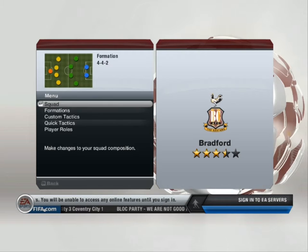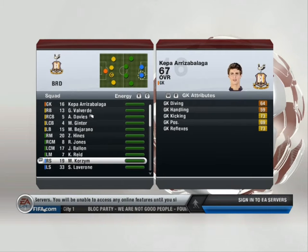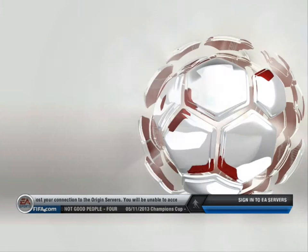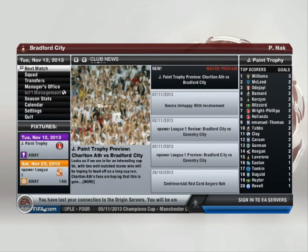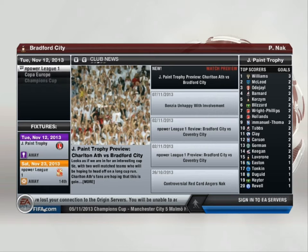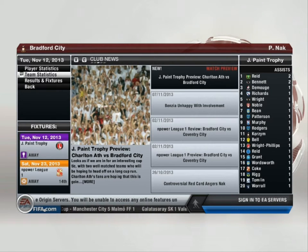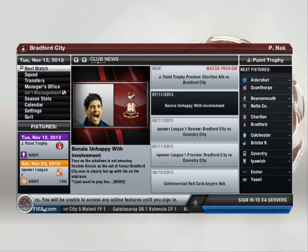Let's look ahead to the next round of fixtures of the Johnston's Paint Trophy. In the tie of the round, Charlton Athletic host Bradford City, Coventry City entertain Ipswich Town, Bournemouth host Notts County, Swindon Town entertain Plymouth Argyle.